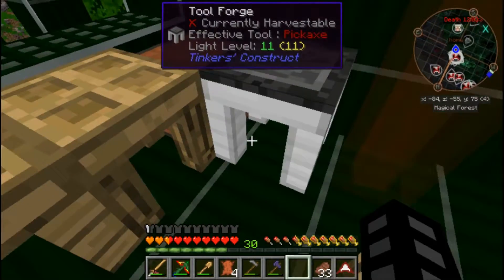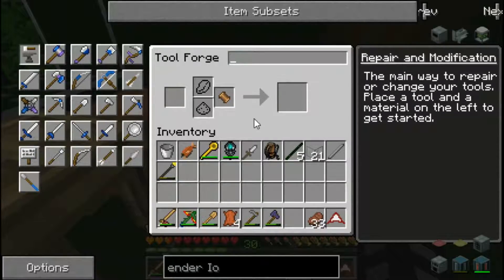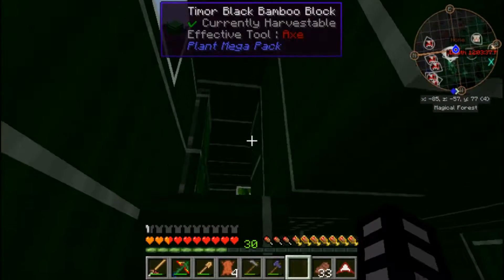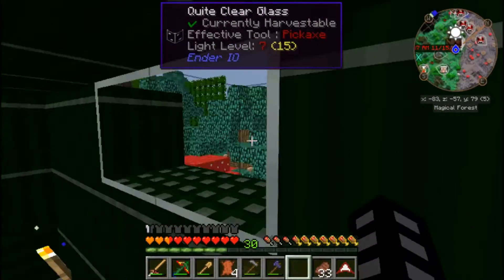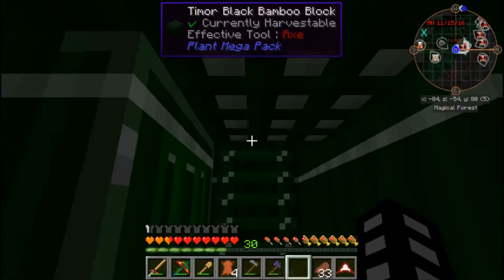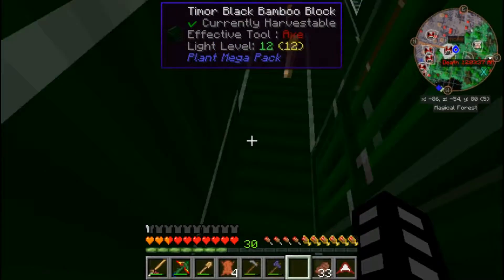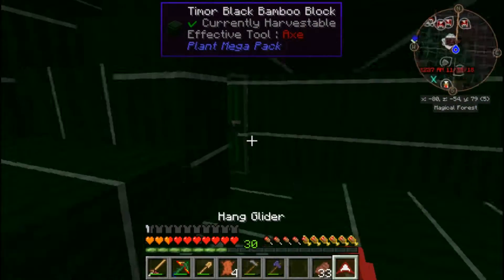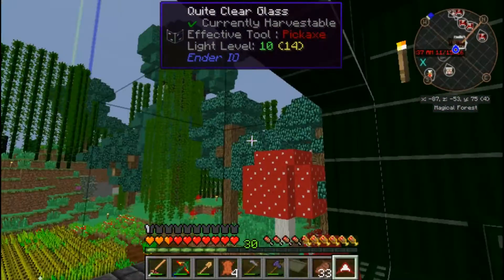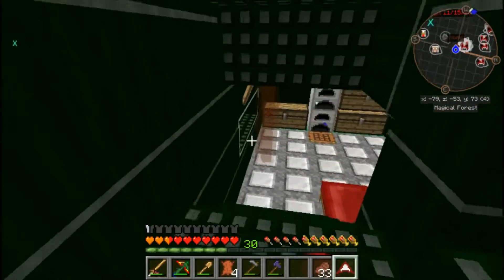I added on to our house - there's an upstairs now. I upgraded the tool forge, so we can make the hammer. We've already got a bronze hammer head. There's windows and it's kind of small - need to add some more ladders so we can go up to the top. Basically this is just going to be a tower where we can jump off with our hang glider for easier travel. I put some bamboo all the way around our base because bamboo actually acts like a fence and keeps mobs away.